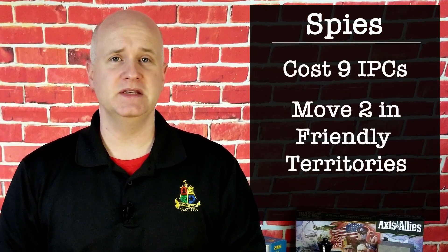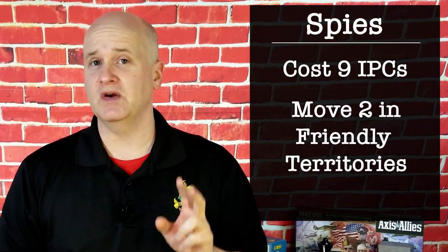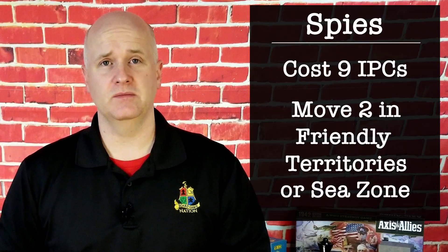Introducing a new unit: spies. Spies cost nine IPCs to build and have a movement of two in friendly territories, because they know the lay of the land, or any sea zone. Spies are able to move on civilian ships undetected. Just trust me on that.